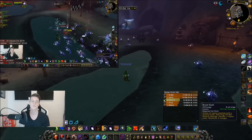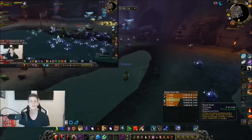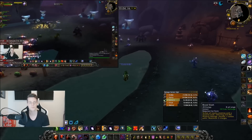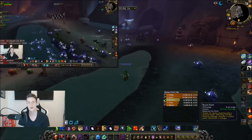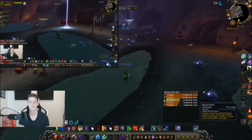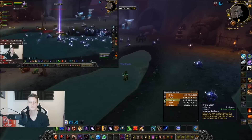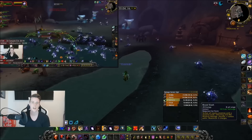What they drop: they drop silk cloth, green items, and AP tokens — so you'll get a fair amount of AP. They also drop a lot of raw gold; you can loot 25 gold, 50 gold, and so on every time you loot. The chance at world epics is the main reason you're doing this.